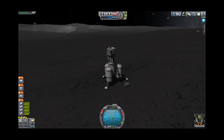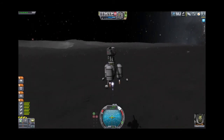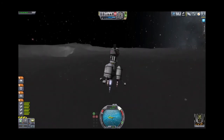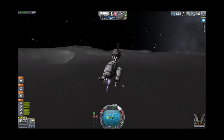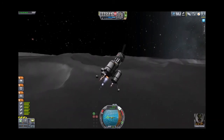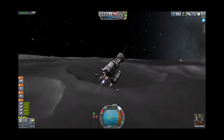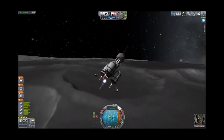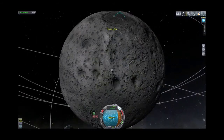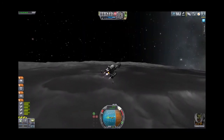F5. We'll go full thrust and try to remember to turn on SAS after the fact. Again, no atmosphere on the moon — you can lay over and start getting velocity very quickly with minimal gravity losses. We're really rapidly climbing, so let's go ahead and flatten out.